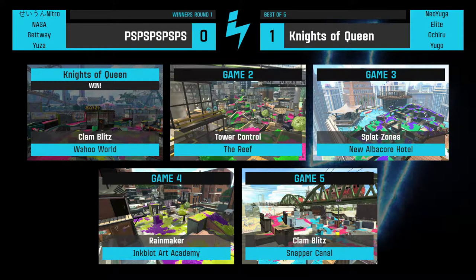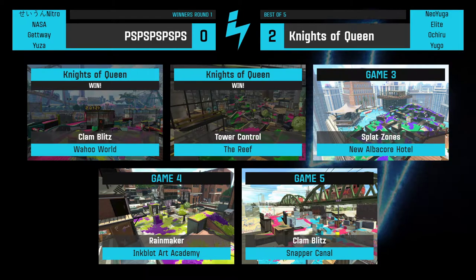We're moving on to Game Three. If Knights of Queens wins this one, they will advance. This is going to be Splat Zones at Albacore Hotel — a map and mode where Ballpoint used to be a requirement, sometimes two or even three Ballpoints. We have seen a Ballpoint come out earlier in this set. Both teams have been running fairly mid-line heavy comps, and they've demonstrated the range needed to take this either way.